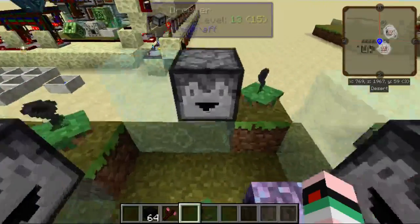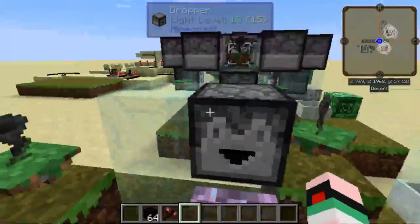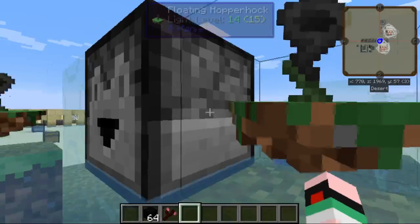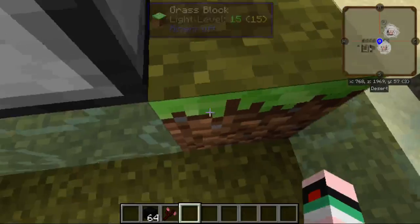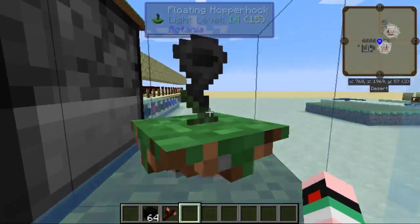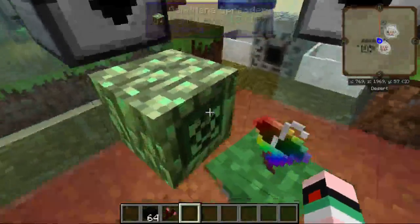Then you start putting in your droppers. Droppers face directly into the center on the bottom layer. Next to them, in the empty spot — not the spot where you put the block before — you'll put Hopper Hawks. As you can see by this grass block here, they don't actually have to be floating. They could be on grass blocks.